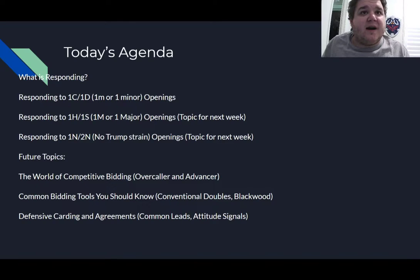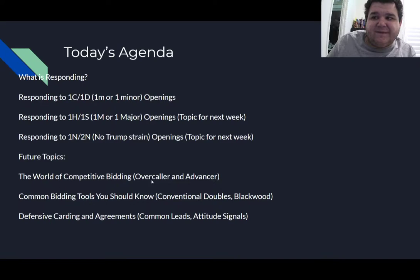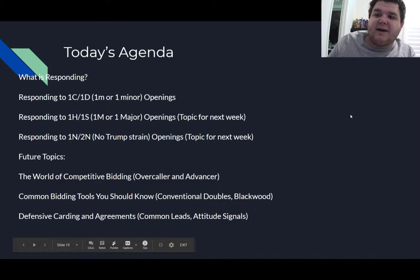We're going to talk about how to respond to a club and a diamond, then get into responding to a heart and spade. I'll introduce the two different styles of responding to a major. Future topics will cover the final two roles of bidding — overcall and advancer — and at the end of the series there will be a video on carding and card play: common leads and common attitude signals. For more beginner-to-intermediate players diving into conventions, we'll also cover common conventions after the 1NT response lecture.